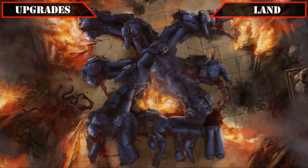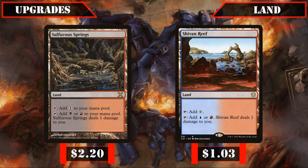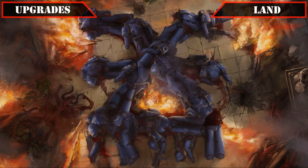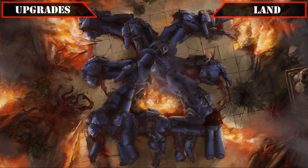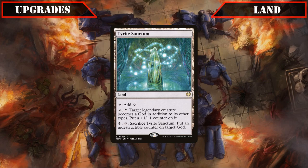Finally, reaching our land upgrades, we'll start by swapping out the Gainlands Dismal Backwater and Swiftwater Cliffs for the Painlands Sulfur Springs and Shivan Reef, both of which help speed up our mana base by not coming into play tapped while still tapping for two of our colors. Similarly, the cycling land Baron Moor will be cut in favor of the Battleland Smoldering Marsh to accelerate our mana base even further. And lastly, we'll be swapping the cycling land Forgotten Cave for the utility land Tyrite Sanctum, providing yet another way to keep Abaddon alive — and technically ascending him to Chaos Godhood, which is quite flavorful.